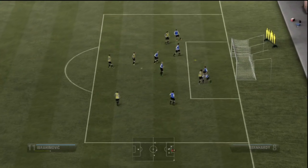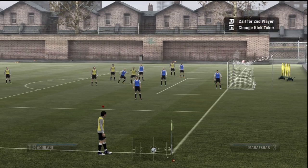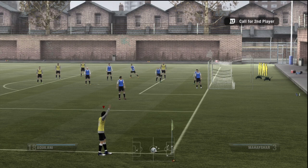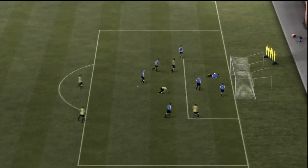What you want to do is, as the referee puts his arm up, just as he drops it, you go and double tap X. So as he puts his arm up, drops his arm, double tap X. Drops his arm, double tap X.